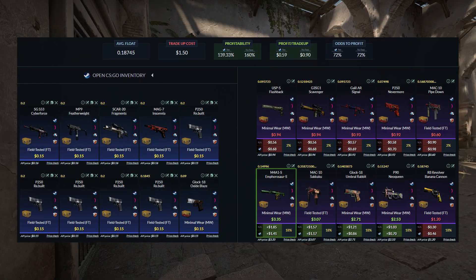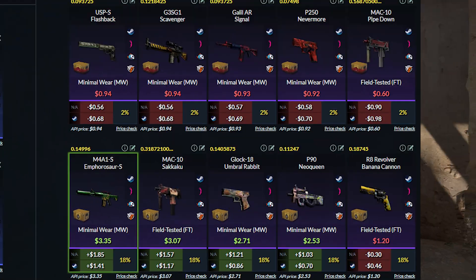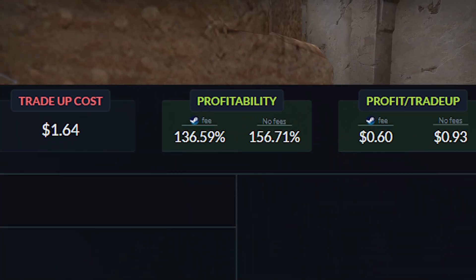Going back, all you have to do is plug in the trade-up. If you used Minimal Wear Danger Zone skins, here are the outcomes — it will be very profitable but quite complicated, so I'll stick with Minimal Wear Revolution skins. Here are the outcomes: as you can see, it is still insanely profitable with a profitability of 137% after Steam tax.